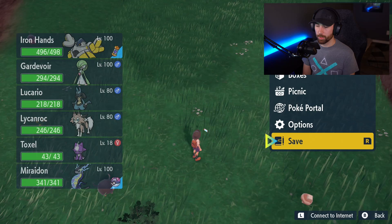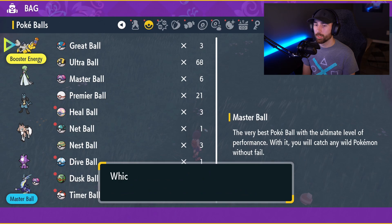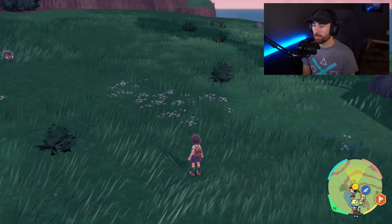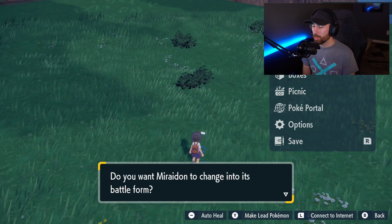Put Maradon or your other legendary into your party — take them out of ride form and give them an item. I've given mine a Master Ball. Just go into your bag, go over to Master Ball, and give it to Maradon. Now hop back onto your ride Pokemon — this is a very important step. A lot of people asked why their duplicated items weren't working, and that's why. Hop on, get back off, then put them back in your party.